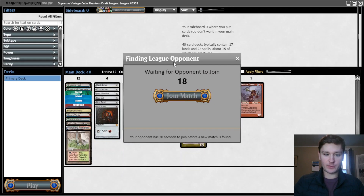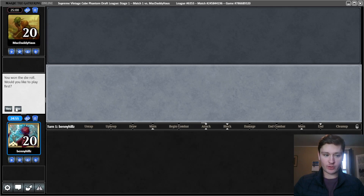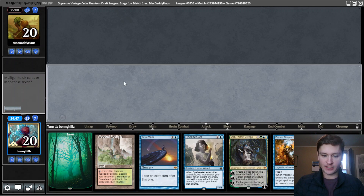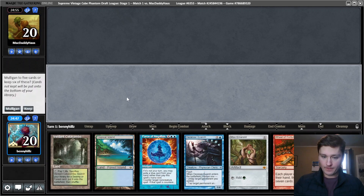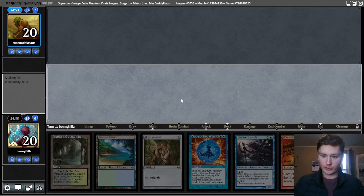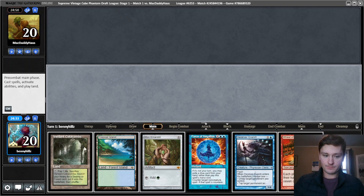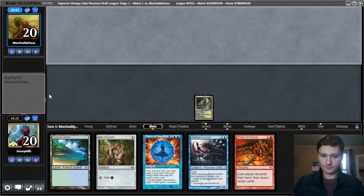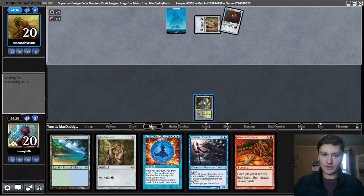We have our round one opponent with our sweet Temur Twin deck. We have a lot of power, a couple Draw 7s, and a combo finish. This hand is bad, though - I think we can do better. We have Time Walk, but no acceleration is not really acceptable. This hand seems better. We don't have red mana at the moment and Verdant Catacombs can only get Forest or Tropical Island. I think we keep and put back Layla though. Once we find one red source, we can play the Wheel of Fortune, and that should be pretty good.